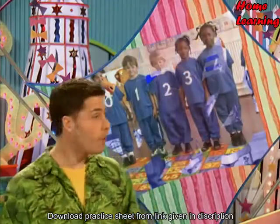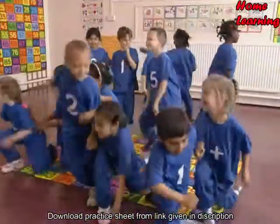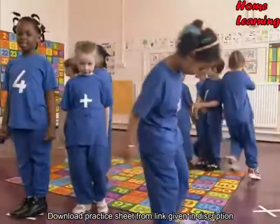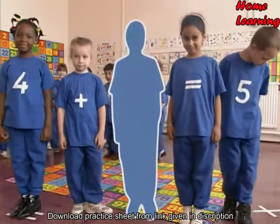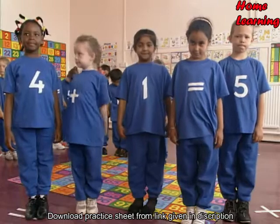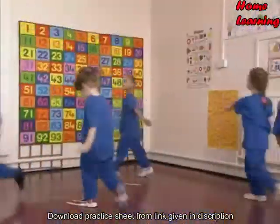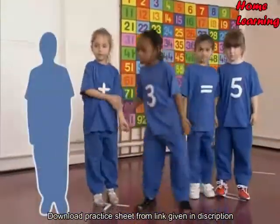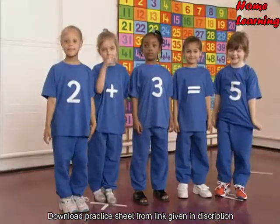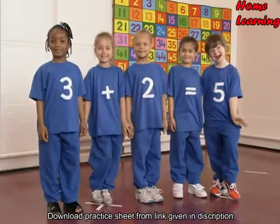OK, you might have seen the living numbers before, but have you seen the living sums? They've got to get together to make sums that add up to five. Four plus something equals five — what has to go in the gap to make the sum right? One. Four plus one equals five. Something plus three equals five — what number is missing? Two. Two plus three equals five. Or, to look at it another way: three plus two equals five. Swap the numbers round and they still add up to the same answer.